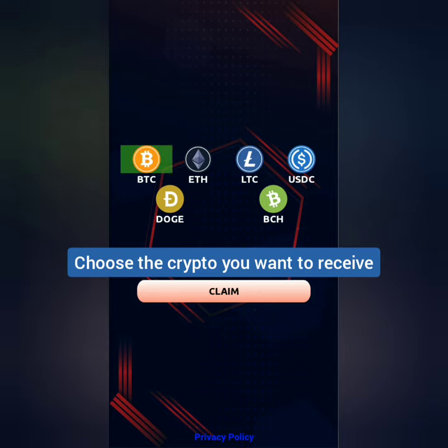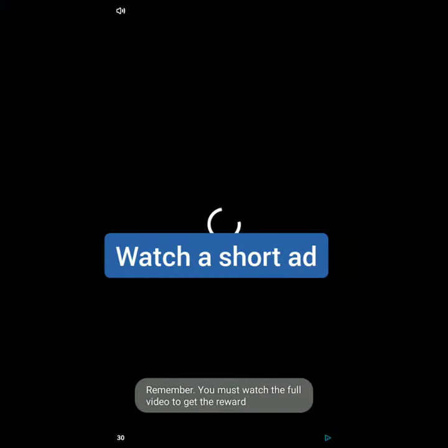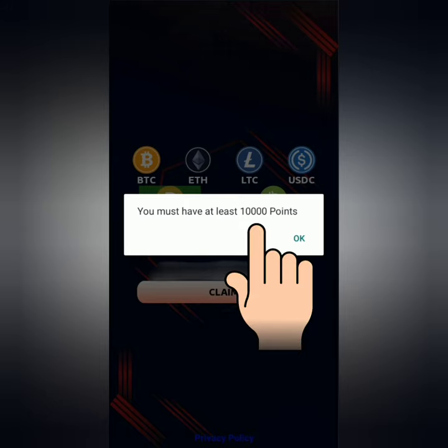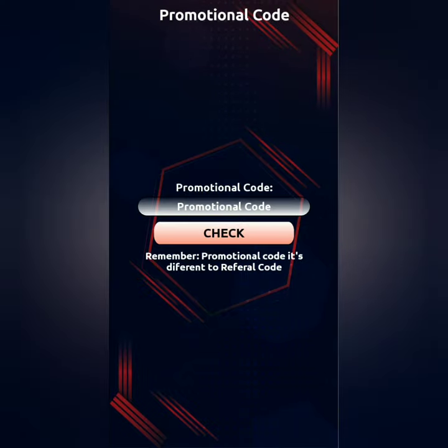Choose the crypto you want to claim. Take note that the points are different from satoshis or from the amount of crypto you will actually receive. Watch a short ad to get your reward. The minimum for withdrawal is 10,000 points, so I need to earn more.